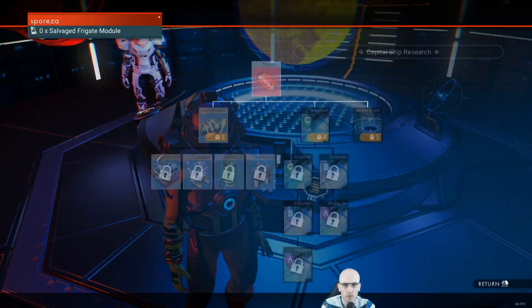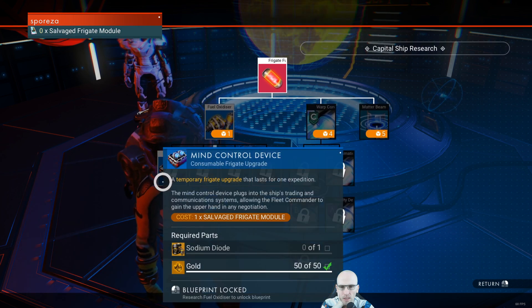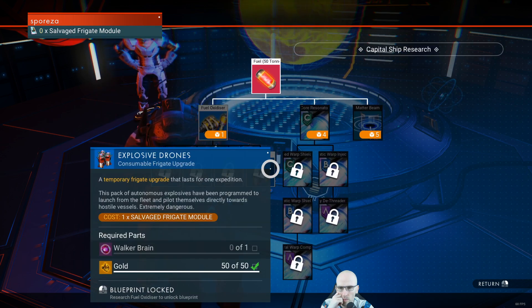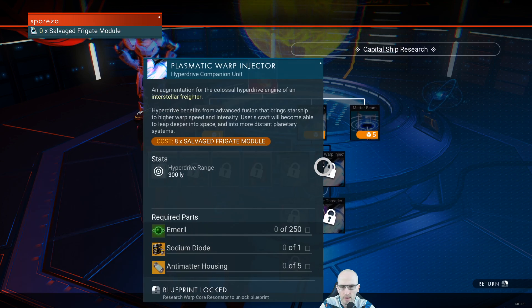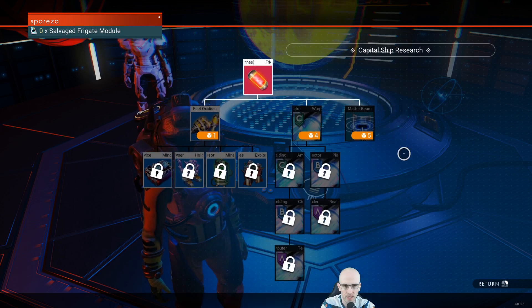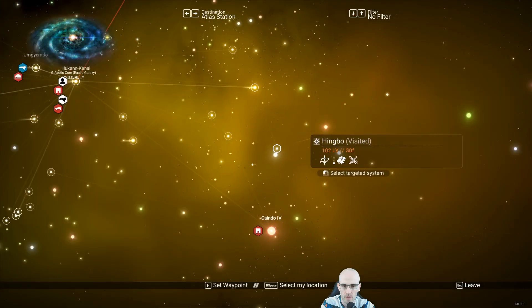Okay, freighter research — we haven't got many of these. Salvaged frigate modules. All of these will give us those. Walker brain. I've come across a few crash sites. So the question is can it warp here?